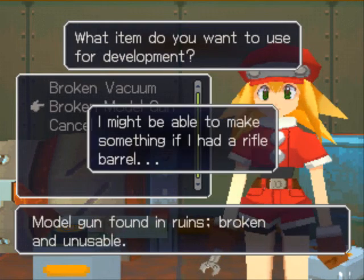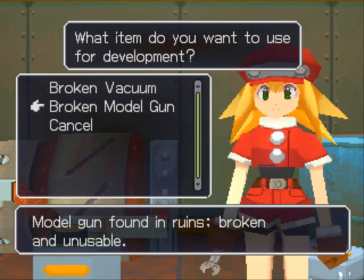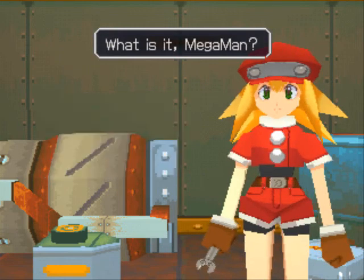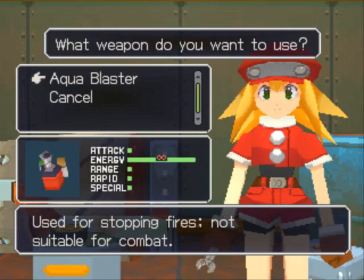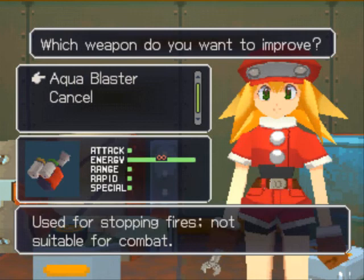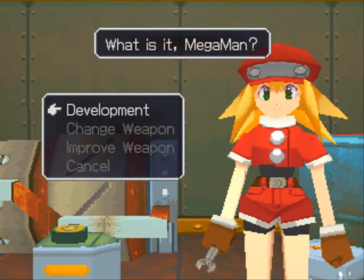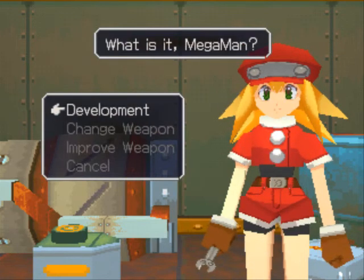With these two items, we can't make anything just yet. If we don't have everything we need, it'll just give you a hint instead of the old weird Legends 1 where either you fail or succeed. Changing weapons — you have to change your special weapons from here. You only have one at a time on Mega Man at any given point. Here's where you would upgrade your weapons. The better relationship you have with her, the more likely you are to get a discount, but you have to actually trigger the cutscene for the discount to occur.